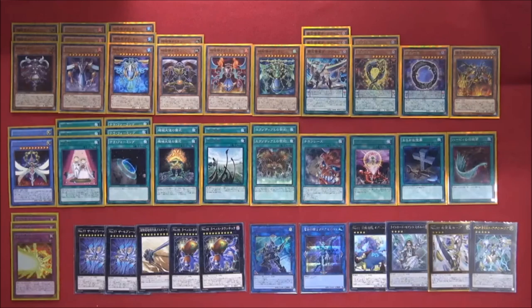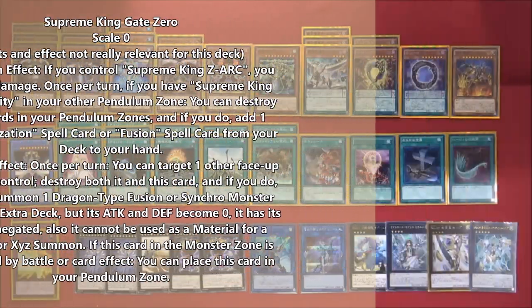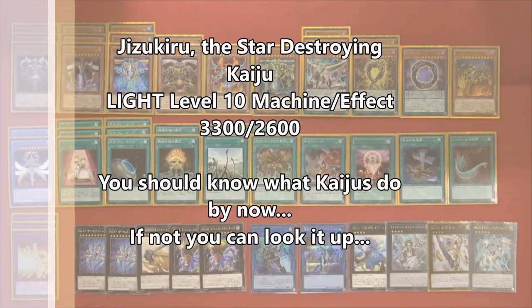Just be careful — when you use that effect, for that turn you can only pendulum summon dark monsters. Supreme King Gate Zero is Scale 0, so if you ever need to pendulum summon level ones you can use him. Next we have a level 10 Kaiju — being level 10 means you can use him for an Xyz summon, as a 3300 body, or you can tribute your opponent's monster with him and then use something like Metaion to shuffle him back so you can use him again.